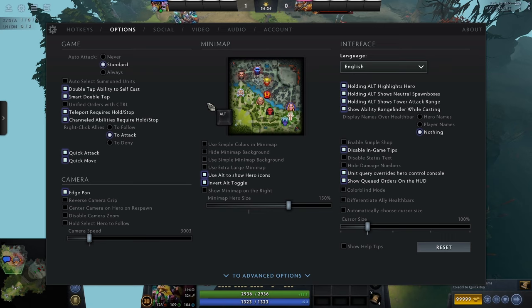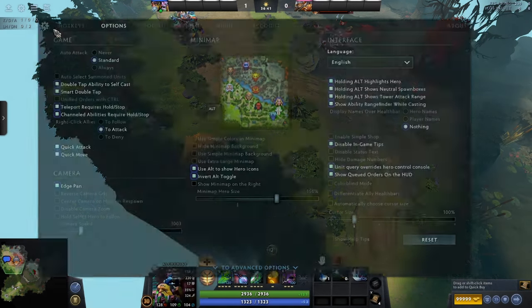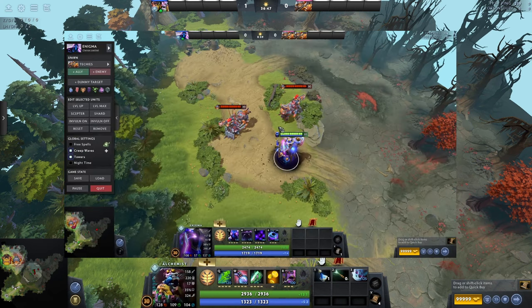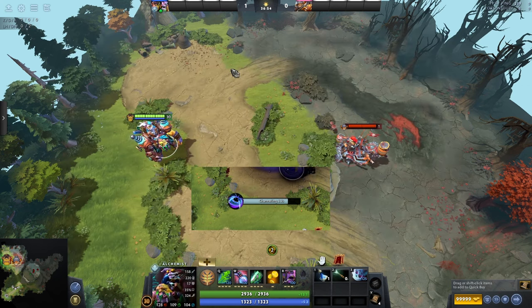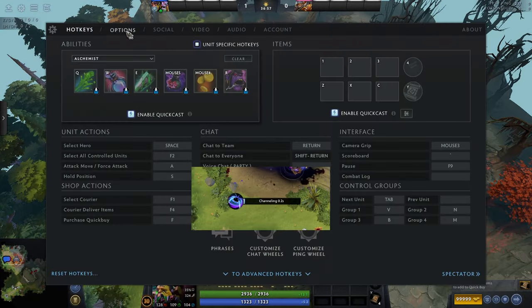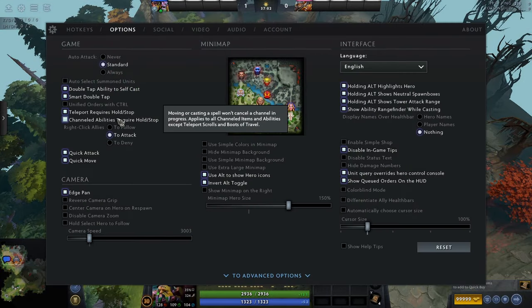Next is channeled abilities require hold/stop. A channeling ability means you have to do nothing but perform that ability for a duration — like Black Hole, which can only be maintained for four seconds. If you accidentally move, it cancels instantly. I'd recommend this for heroes like Primal Beast, Pudge, or Enigma, who have big ultimates that require channeling. Pressing a movement key accidentally can cancel it and put it on a 200-second cooldown. I only recently put this on but it has definitely helped me.